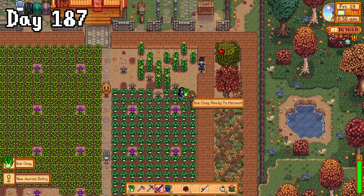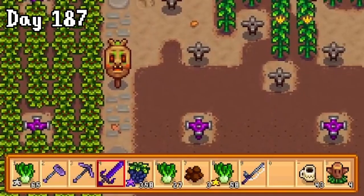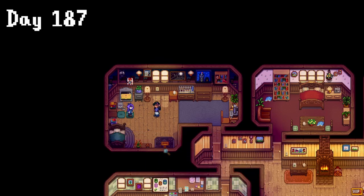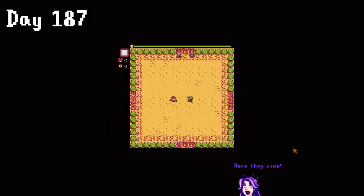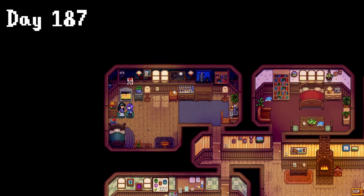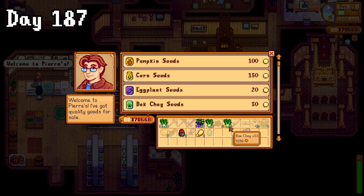On day 187, my bok choy was ready. With 58 gold star ones, I could now complete Pierre's prime produce, but when I went to drop them off, I got a cutscene with Abigail asking me to play Journey of the Prairie King with her. Again, I've literally never played this before, so as you can imagine, it did not go well. This game was honestly overwhelming — my brain was fried, I barely got anywhere, and Abigail was not impressed either, but at least I tried. With that distraction over, I dropped off the bok choy and sold the rest straight to Pierre, using the money to buy a workbench and a telephone from Robin.